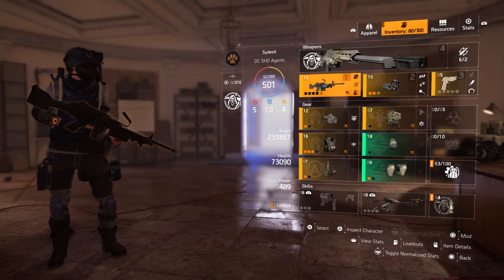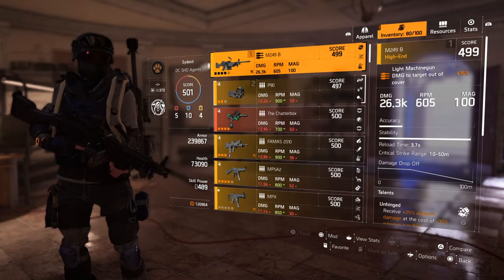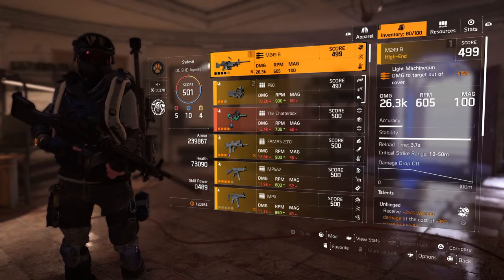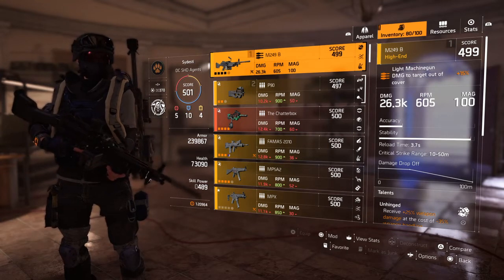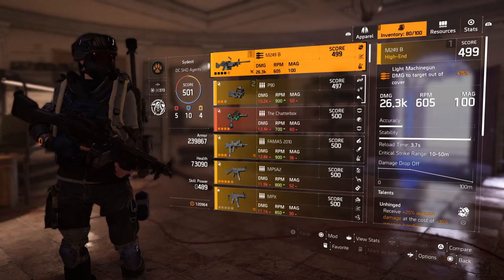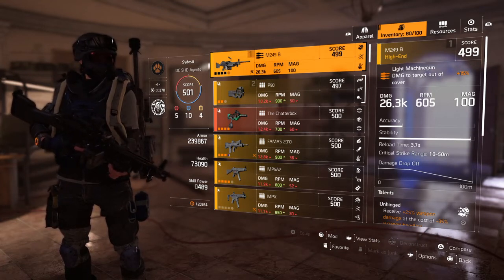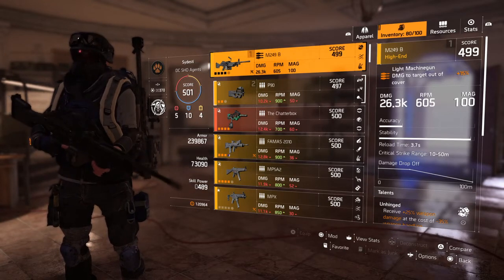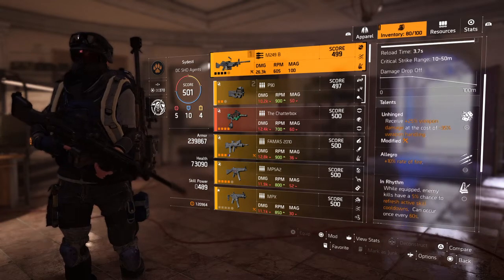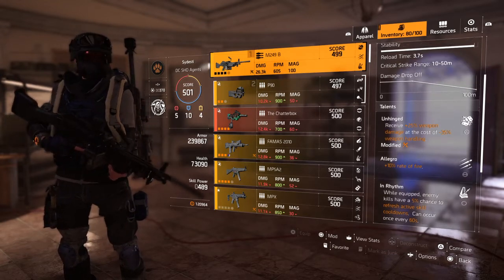Now I forgot to show my weapons. I noticed there's an error — the M60 base damage is a lot higher than the M249B. I know that, but I chose the M249B because of its rate of fire. Eventually I will change this build to the M60. I had an M60 but it didn't have Unhinged — it did have Allegro though, and it had 30,000 base damage. I couldn't use it because it was low gear score and didn't have Unhinged. This M249B is the only gun I managed to put Unhinged on — it originally had Unhinged on an L85, so I just switched that over along with Allegro.